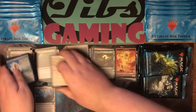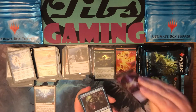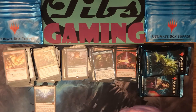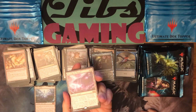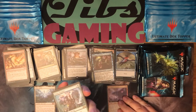Mistfail Plains. Foil Deranged Assistant and Disrupting Shoal. Foil Through the Breach — a very nice Foil Rare with great artwork featuring Nahiri and Emrakul. And a Fauna Shaman.